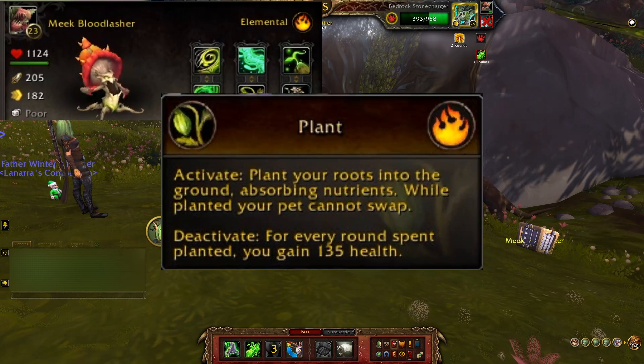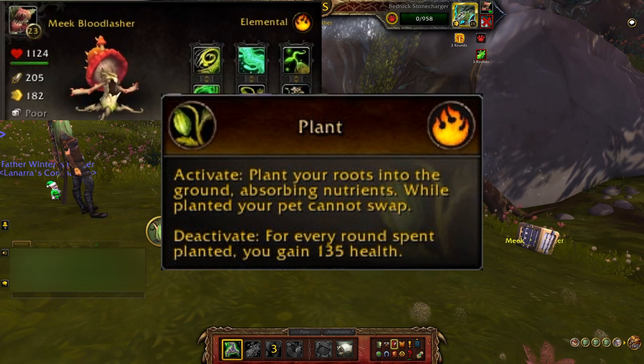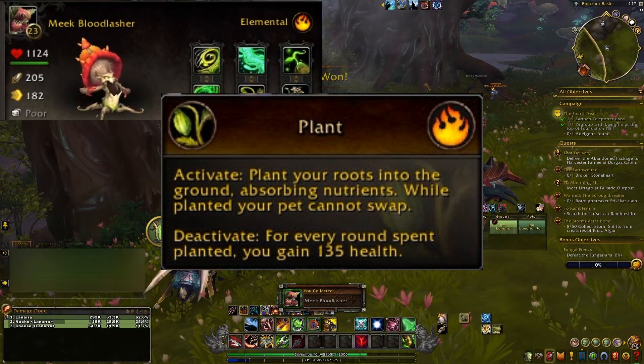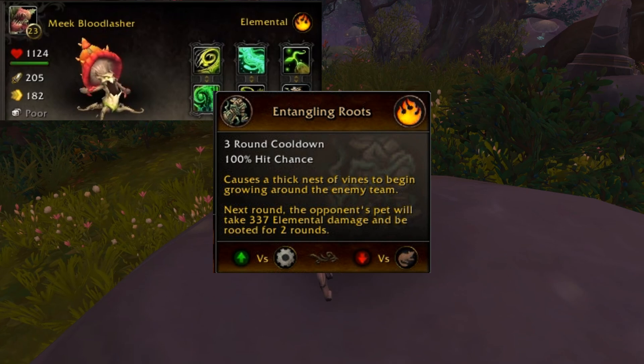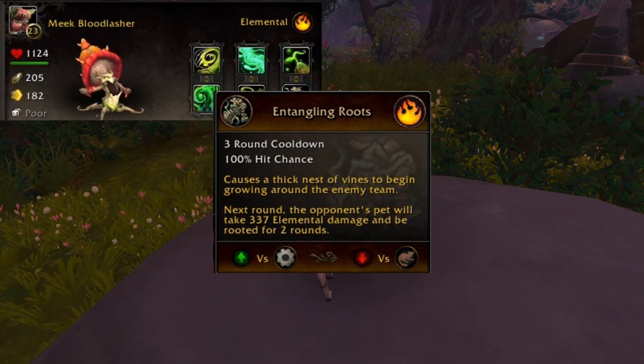Following that you have Plant, which is an active ability. You plant your roots into the ground absorbing nutrients; while planted, your pet cannot swap. For every round spent planted you gain 135 health. Finishing off everything, you have Entangling Roots — a three round cooldown, 100% hit chance — that causes a thick nest of vines to begin growing around the enemy team. Next round the opponent's pets will take 337 elemental damage and be rooted for two rounds.